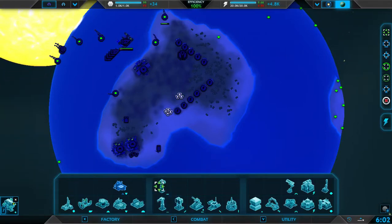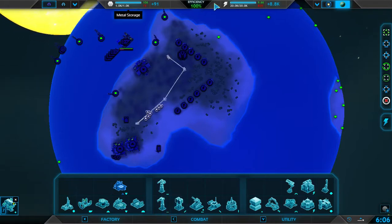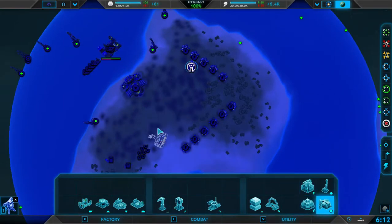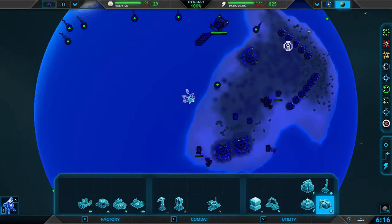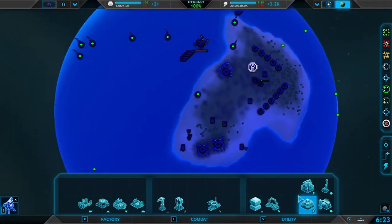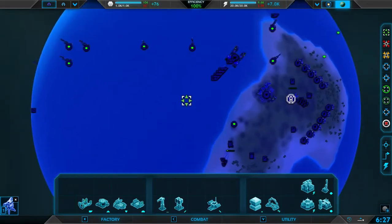Energy capacity reached. That just means that we have a set amount of storage, and then it'll turn blue, and we're not gaining any more resources. So we can build these storage units or storage plants. We'll build one here and one here — energy and a metal storage — just to get a little bit larger of a buffer.